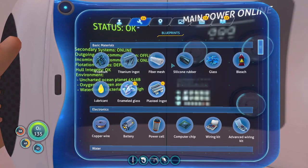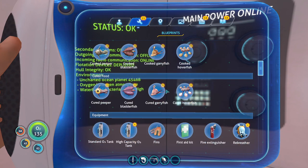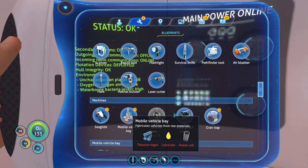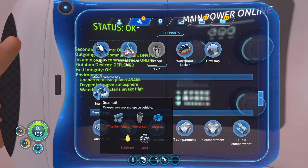Plasteel, enameled glass — how much copper? Seawall, seawall, copper. I just need two copper, and I've got the silicone rubber — I need one more of those.